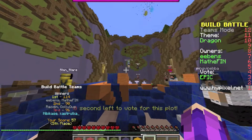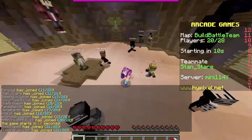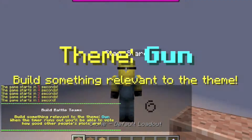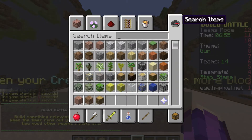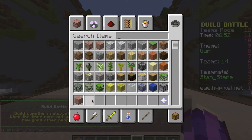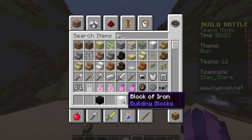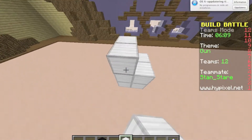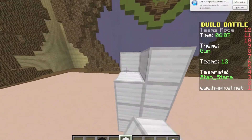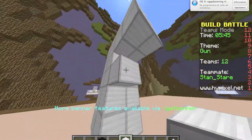Fifth place - well ours wasn't that good. Okay, welcome back to another round of build battle! I don't really like this theme but I have to work with it. How does a gun look like? Because I don't use guns. So where were we? Oh yeah, we were building - I don't know, like that.